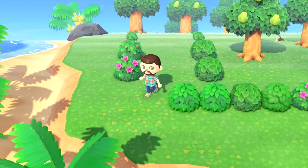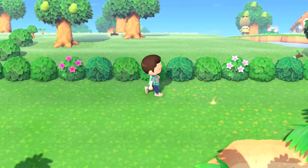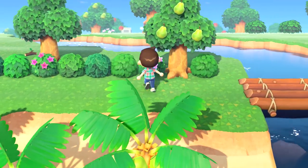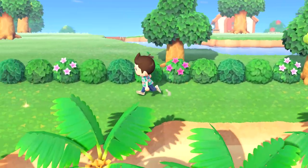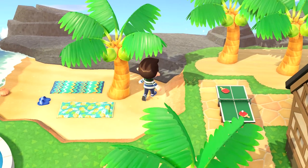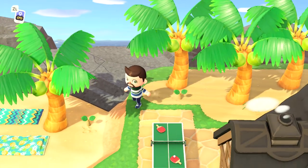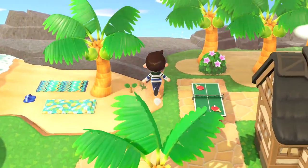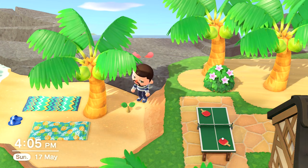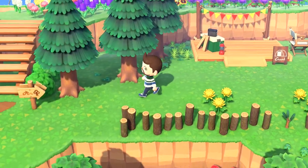Bushes have become much more flexible than in New Leaf, as you can plant them almost anywhere on your island and they will still grow. Gone are the days of the 12-in-a-line limitation — bushes can grow on any shovelable terrain: grass, dirt, and sand, but not on the beach. Whilst you can plant starters on the beach, much like with flowers they will refuse to grow until you move them elsewhere, and you can't move a bush that has started to grow onto the beach, just like with hardwood, cedar, or fruit trees.